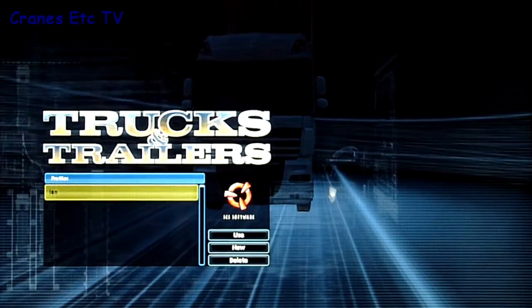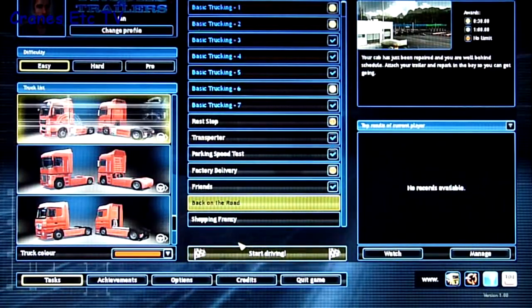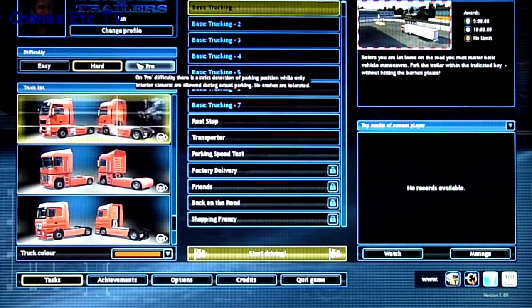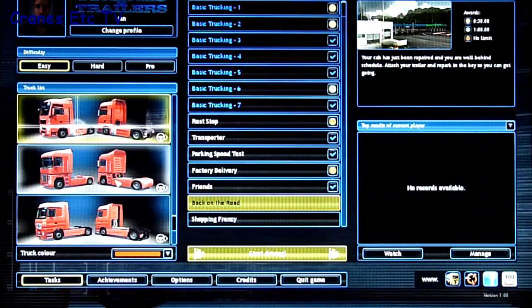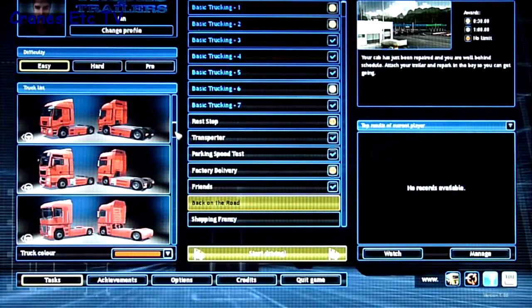When it's loaded, the first thing it asks you to do is select a user profile, so different people can use the game and be at different points in it. With the profile selected you're taken through to a menu screen. There are three difficulty levels from easy to pro, with pro not allowing you to use any of the external camera views, so it's closest to actually being a driver.